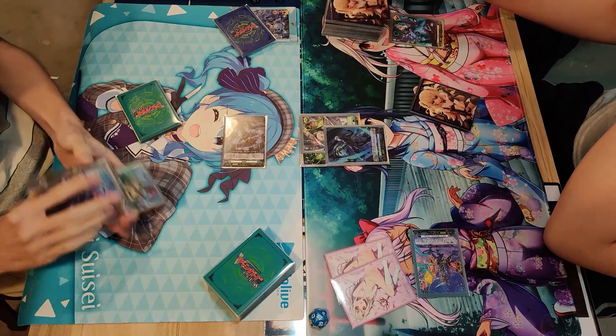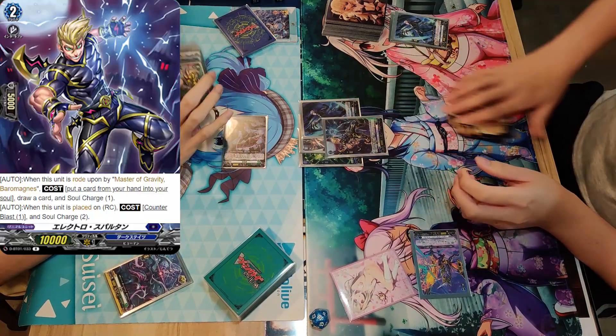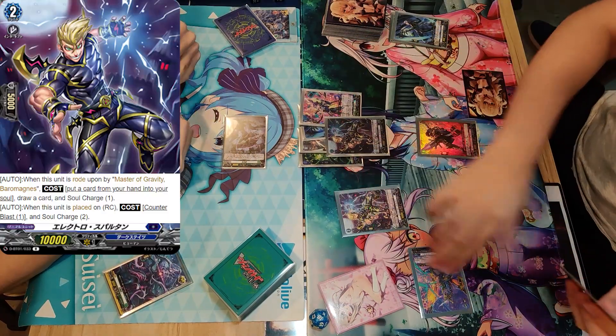Drive checking into an order — the order was just seen now, which could have saved him one card at least. The Dark Six player goes to Grade Two, calling the Great One to Soul Charge One, pushing to 4 Souls. He calls another card which allows Soul Charge Two — a Rapid Soul Charger — as he aggros with it.